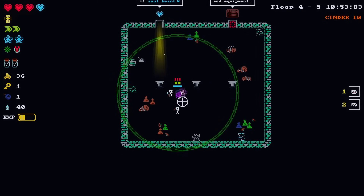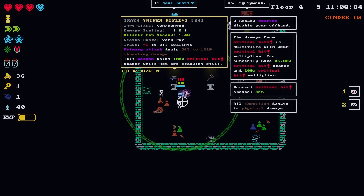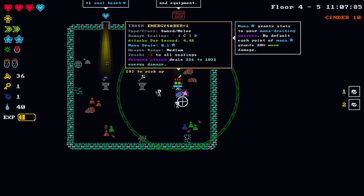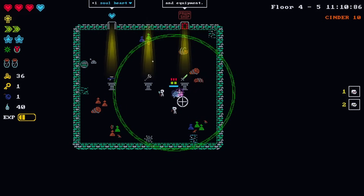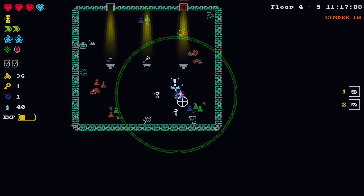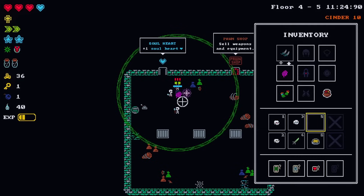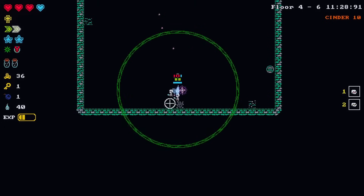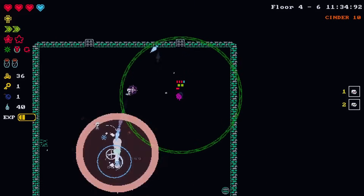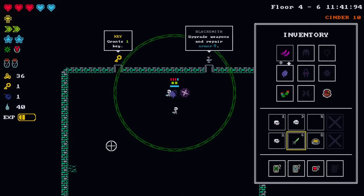Okay, they're just giving us stuff apparently. Trash sniper rifle - no. Trash tornado wand - no. Energy saber - that sounds fun to be honest. They're all trash obviously. This one actually has mana drain - I don't think we're using any of these either way. I'll take the soul heart. I could sell it but I think I'll just take the soul heart.